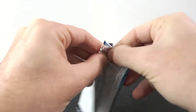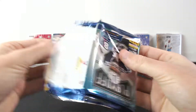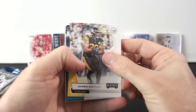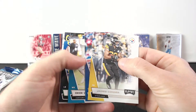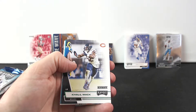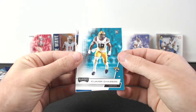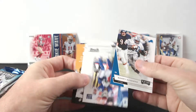Three more packs. James Conner, Westbrook, Khalil Mack, a green parallel, and rookies - Chason. That's it, just one rookie I think.